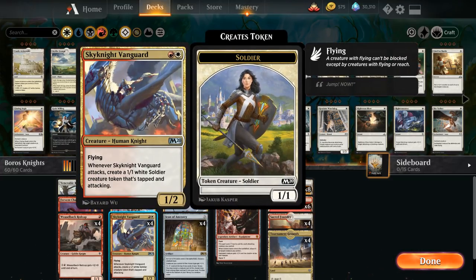Another creature that helps us go wide is Sky Knight Vanguard — a two mana 1-2 human knight with flying. Whenever the Vanguard attacks we get to make a 1-1 white soldier creature token that's tapped and attacking.